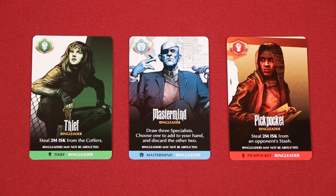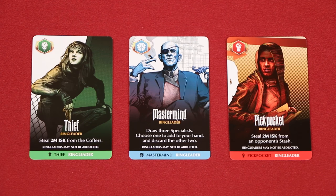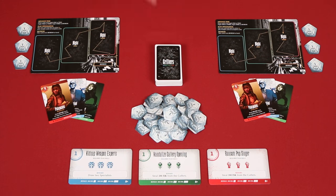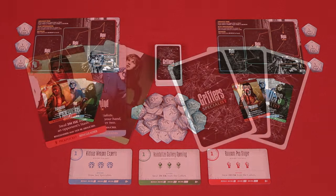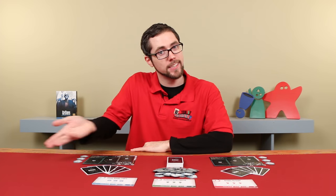Also deal out one of each of these ringleader cards, as indicated, to every player. Return unused ringleaders and hideouts to the box. Lastly, shuffle these specialists into a deck in the center of the table and deal three face down to each player. Combine these with your ringleaders to form your starting hand. And that's the setup.